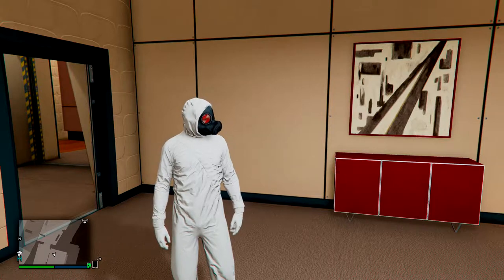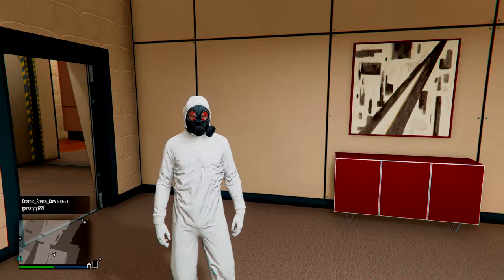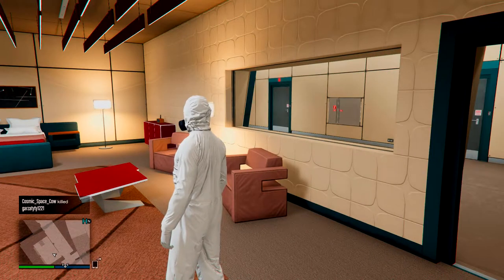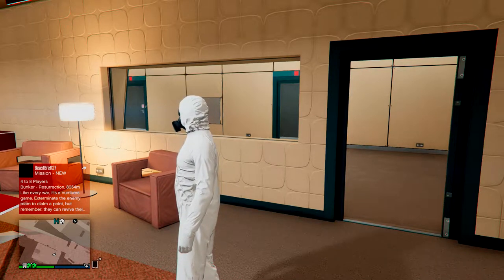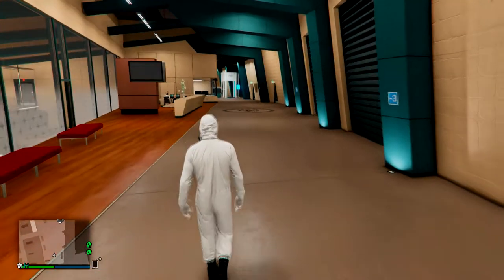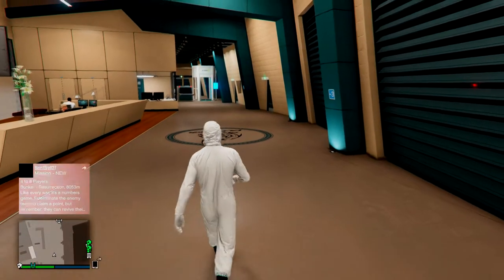My name is minivans94 and welcome to another GTA 5 video. This is the last one of the Doomsday Heist series — the first was buying the facility and checking out the guns and websites, the second was buying the Avenger, and the third was taking a look at tattoos, haircuts and all that. Now we're going to take a look at doing the first couple setup missions.